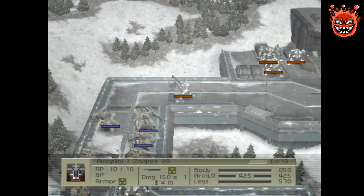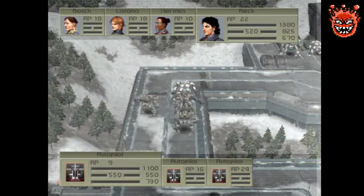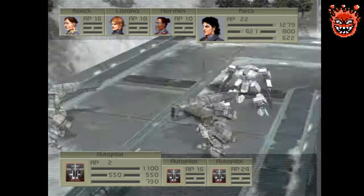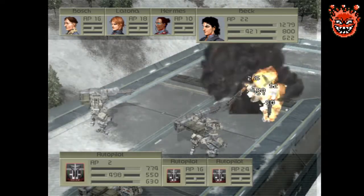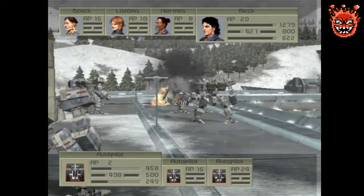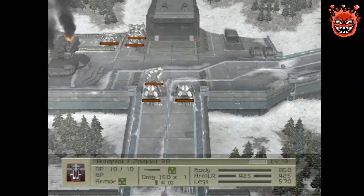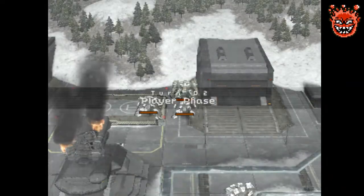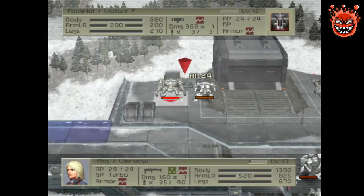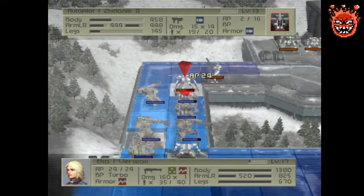Job almost done — these guys are starting to come towards us. Should be able to clean them up pretty efficiently. Nobody else moved, so as we move towards this side there's another rocket launcher here who could become a bit of a pain. Let's see what we can do about him.